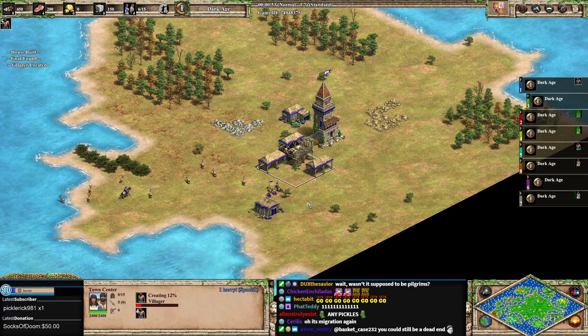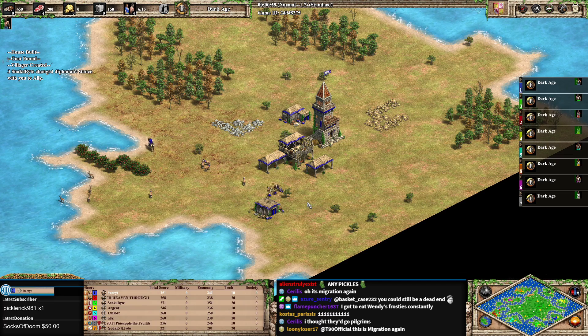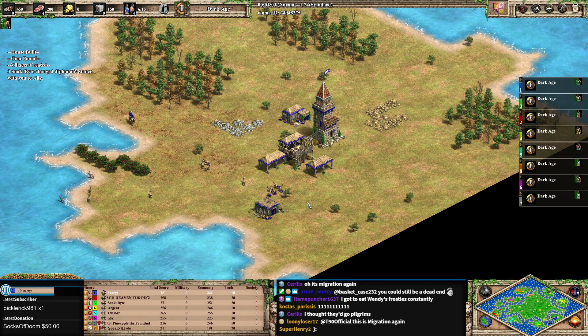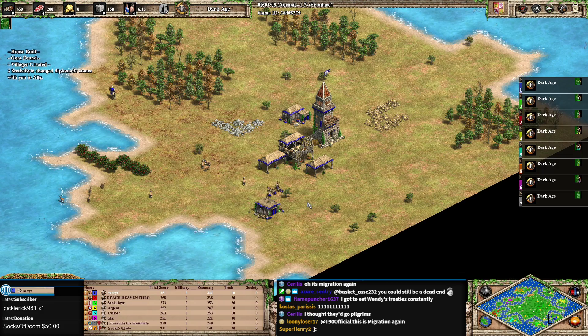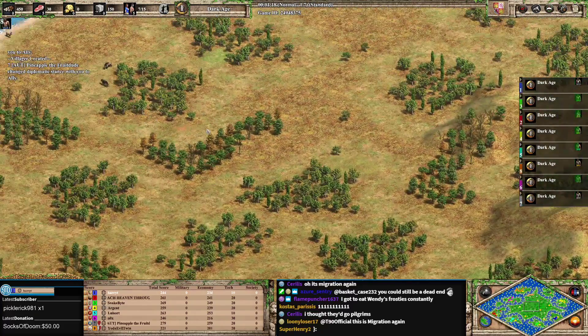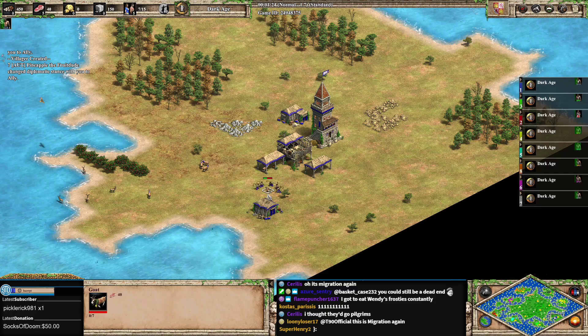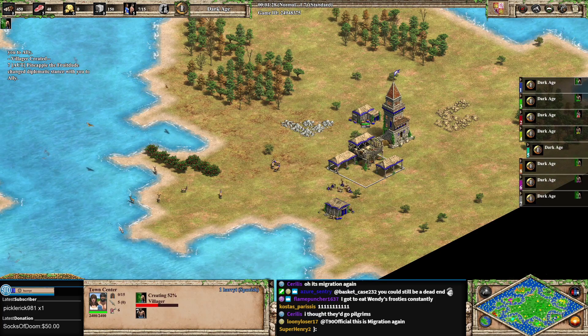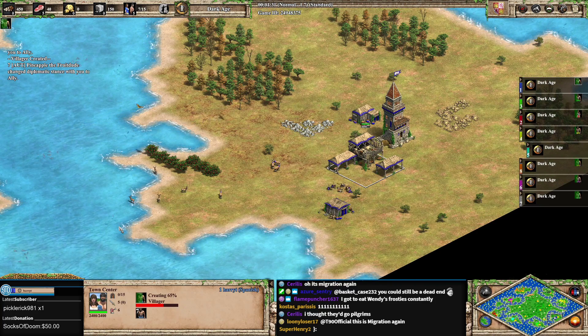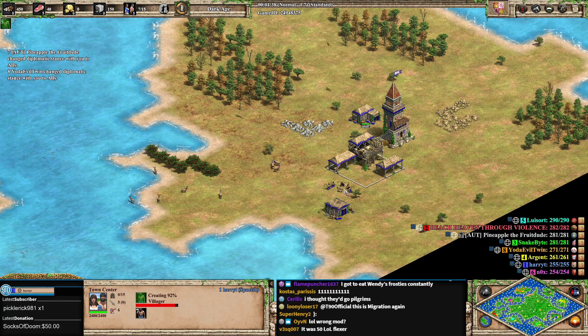When I was playing earlier on stream, I thought I was dead. I had a hundred population — four villagers, a king, and about 95 siege onagers and rams, which is a lot. I had no eco whatsoever, but I sailed over to the middle where the enemy had four or five castles, took them out, and got the win. Moral of the story: make transport ships, go for snipes.